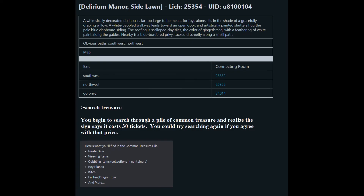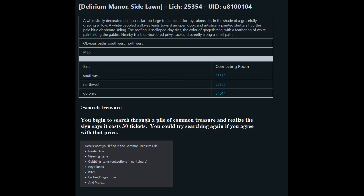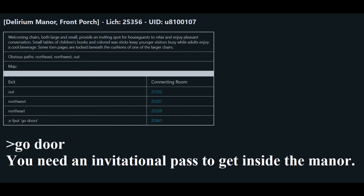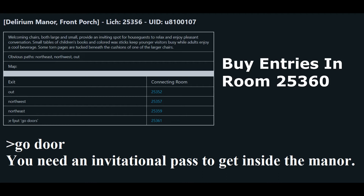Back to the main grounds: on the side lawn, you'll see the common treasure pile for 30 general tickets that holds things like pirate gear, key blanks, and kites. The back lawn will have the uncommon treasure pile for 300 general tickets each, with rainbow wear, Natum-themed figurines, and metallic gowns. The back porch has a doll part collector — there is a similar NPC collector inside the minigame, and they both do the same thing. The purpose of this DM event is to build a wax doll and dress it up, but if that's not your thing and you don't want to take time to sell items to other players, you can turn in pieces for more tickets. The front porch is where the entrance to the DM game is, and you'll need an invitational pass to get inside the manor — those are on sale by the entrance in room 25360.